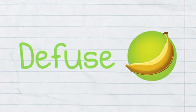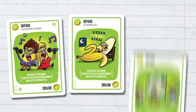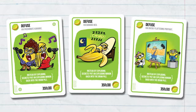Unless they have a defuse card, which can defuse the minion using things like passionate karaoke, a banana bed, and overly flattering portraits.